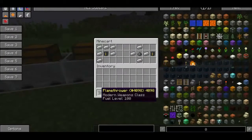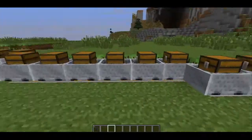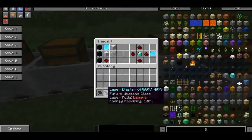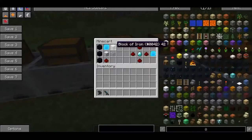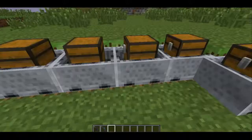Next is the flamethrower, which is crafted with five iron ingots and a flamethrower gas tank — the gas tank is crafted with four iron ingots and a gunpowder. I'm actually going to go through all the crafting recipes first. So we have the laser blaster here, which you can switch modes on — a few of these weapons have switchable modes, but I wasn't able to figure out how. The laser blaster is crafted with two iron blocks, a piece of glass, some redstone, three obsidian, and an energy crystal. The energy crystals are crafted with four redstone and a diamond.